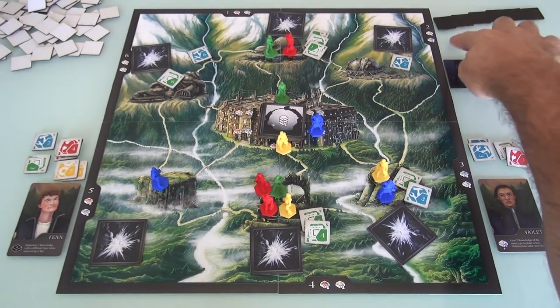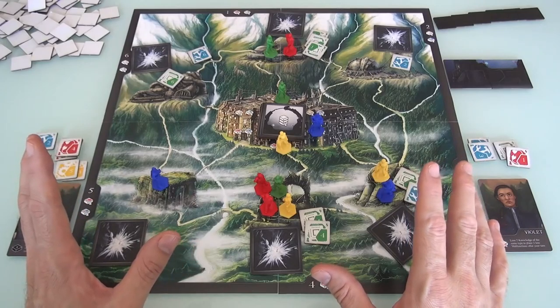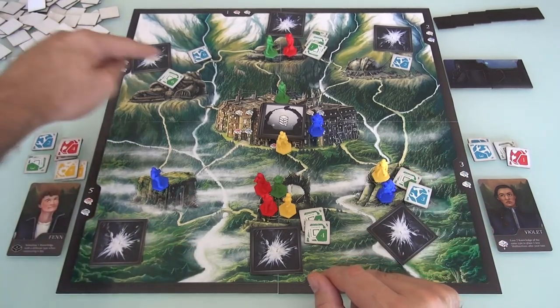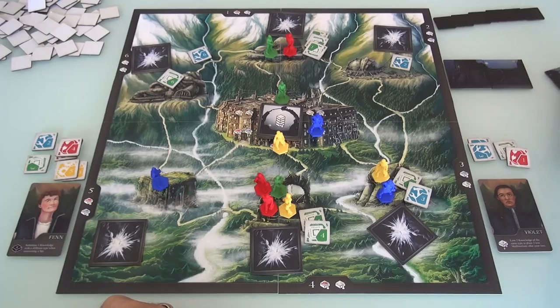We also lose if all 6 spies are on the board, and we lose if 4 of the machines are in critical meltdown. The only way to win is to beat the clock and get the machine built. Jen moved in and has built number 3 - we are halfway there!